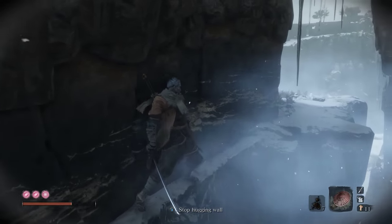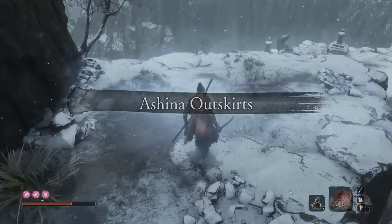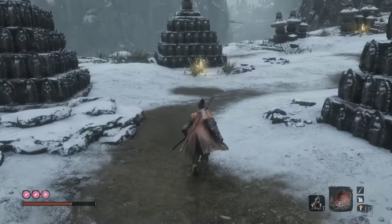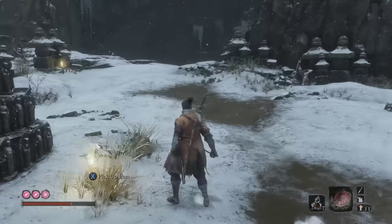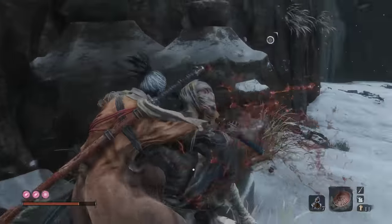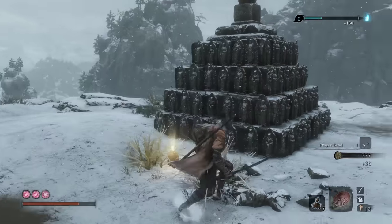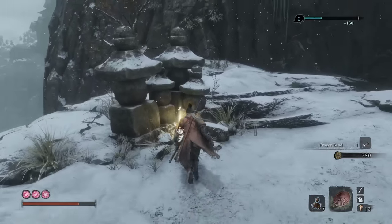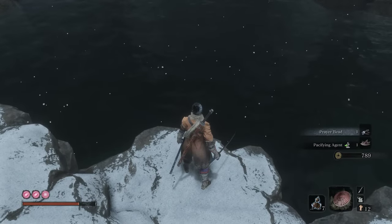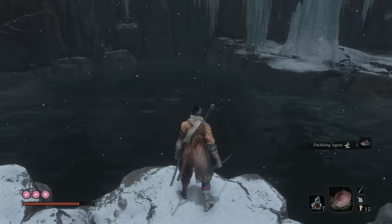Anyway, we're going to go over here first. Nice little area. Now there is loot here. However, if you take this loot, later when you come to this area, dudes are going to respawn. Because essentially what you're doing is stealing grave offerings. But it's a prayer bead, so these guys just gotta get over it. There's also a boss — one of the headless is down in this water right here. So later on in the game, you're looking for headless, this is where you go.